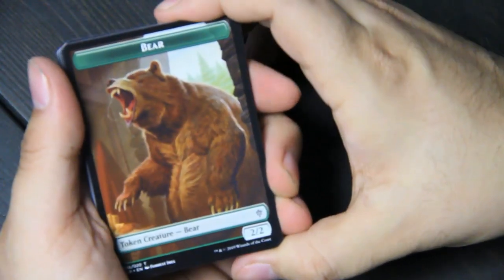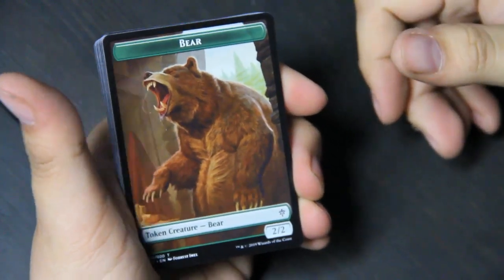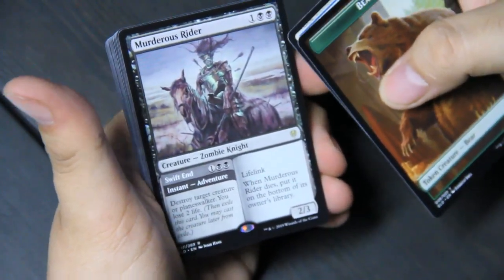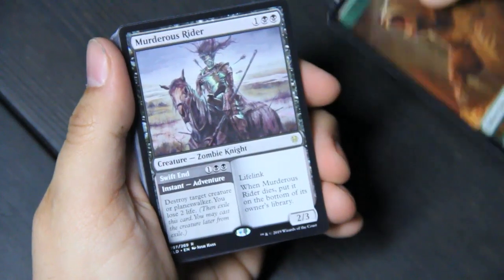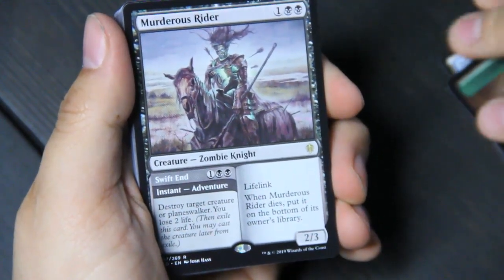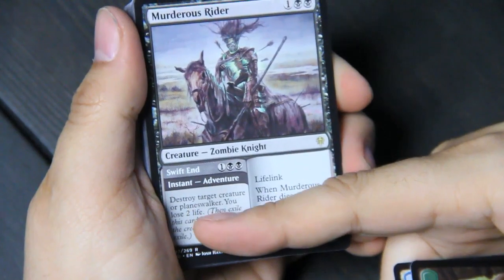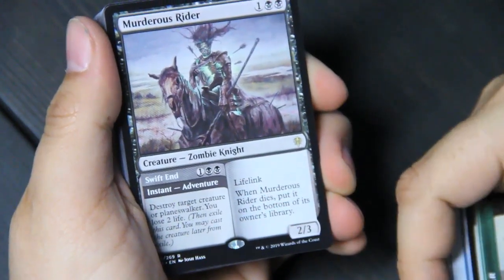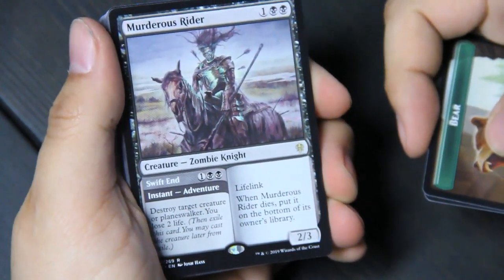Well, maybe not like always, because the token's in the front here — that's unusual. And there's the island, there's our land. Starting with our rare — so I got a Murderous Rider, zombie knight, that has an adventure. For this cost here, you can play an instant: destroy target creature or planeswalker, you lose two life. Then this goes into exile, and you can then play it for its creature cost to put out the creature, which apparently goes back to the library when it goes away, so it can keep coming around.